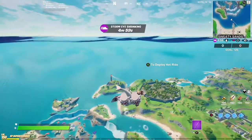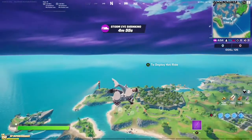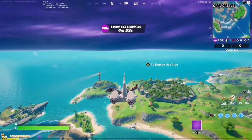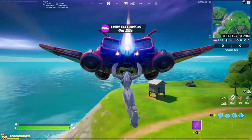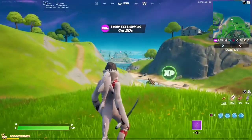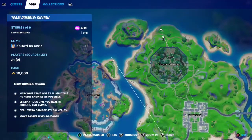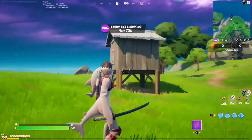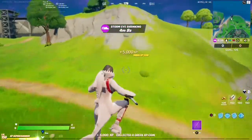We are going to start at the Stealthy Stronghold, going behind it to get our first XP coin. Here we are right behind it at the edge of this little cliff. Here's the location on the map — Stealthy Stronghold, right over here by this little gray shack looking thing. And there it is!